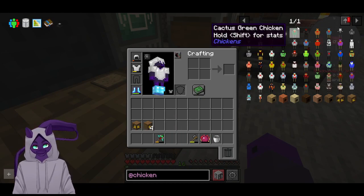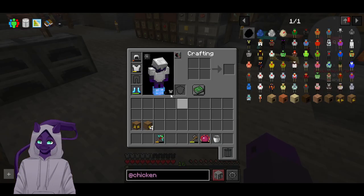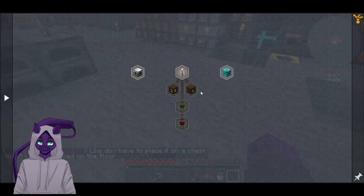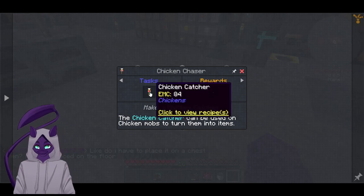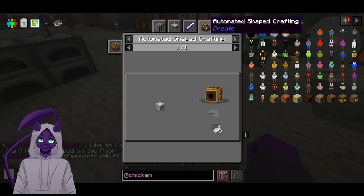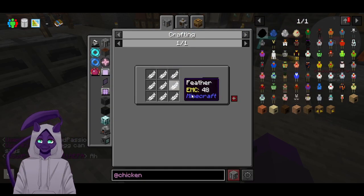Quest — we need passive resources. Chicken catcher, which takes a feather. Oh my god, oh my god. It's very clear it's gonna be a pain about it. So at the very least we can make — actually okay. We have egg. We have egg. We have egg, go egg! You make fence.